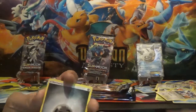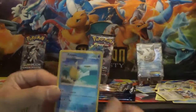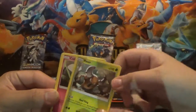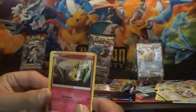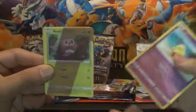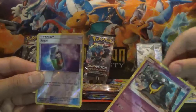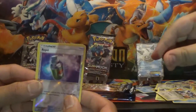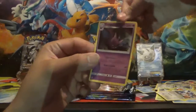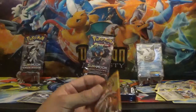If you guys saw our last video, we did pull out a full art out of a Sun and Moon, so we were pretty happy. Timer Ball, Pinsir, Skarmory, Cutiefly, Drowzee, Rowlet, Alolan Grimer, reverse Repel, and a holo Crobat. Now we get these Crobats a lot.